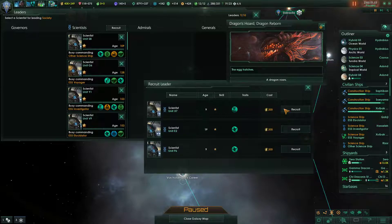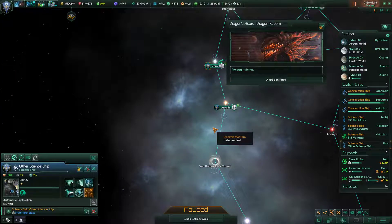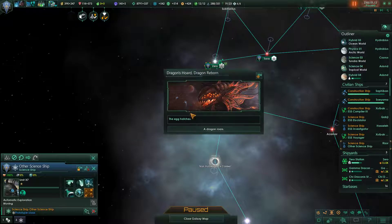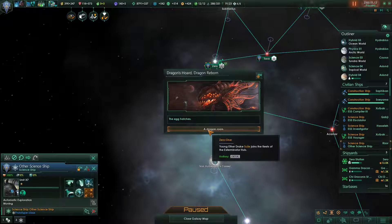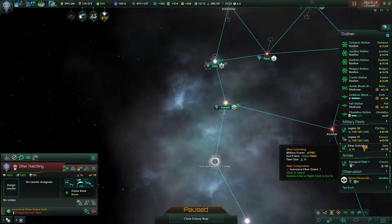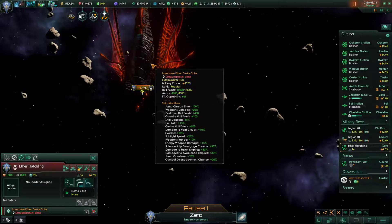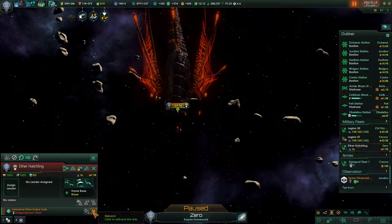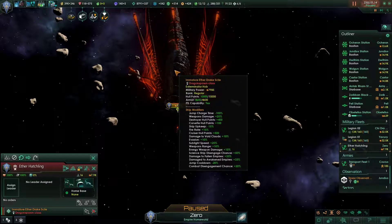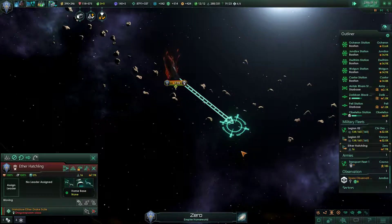I feel like we recruit this guy. We reassign this, and then the other science ship we assign unit X7. Construction complete — the egg hatches, a dragon roars. Young Aether Drake Skyle joins the fleets of the Exterminator hub. He is considered a Titan. What's he actually got on him? We can make no sense of the strange vessel. So we don't know what he actually does, but we've got ourselves an immature Aether Drake. Maybe he'll mature — he's certainly fast, there's no doubt about that.